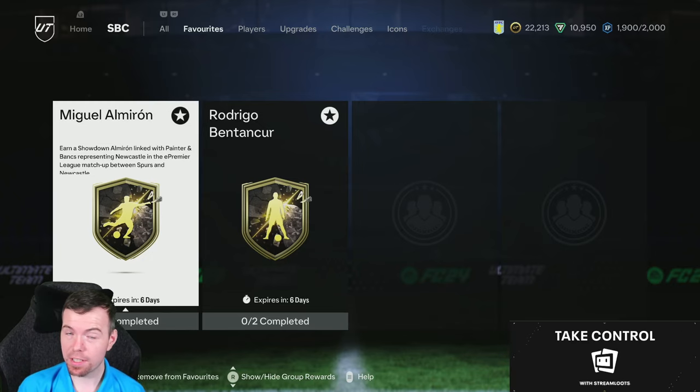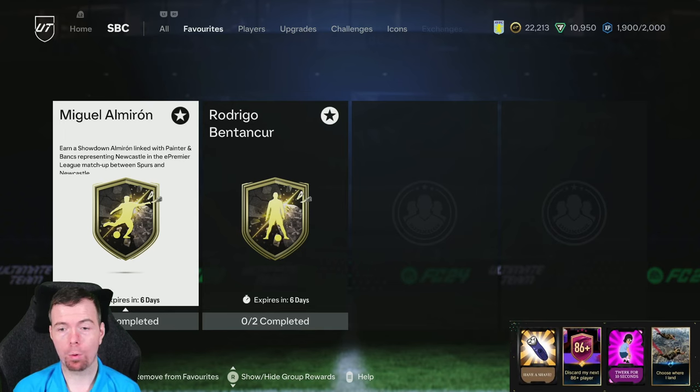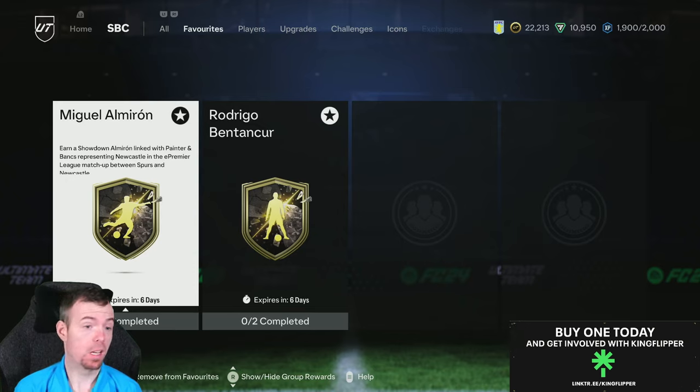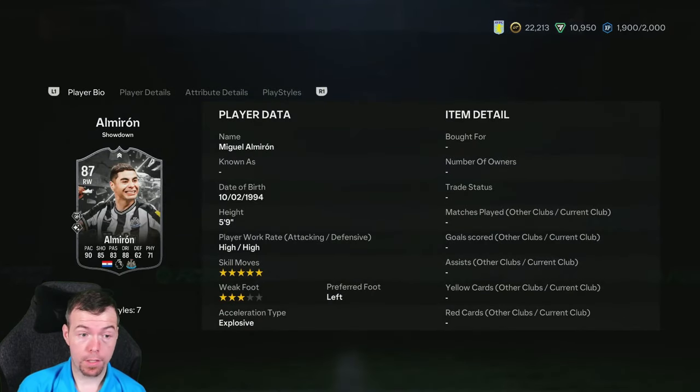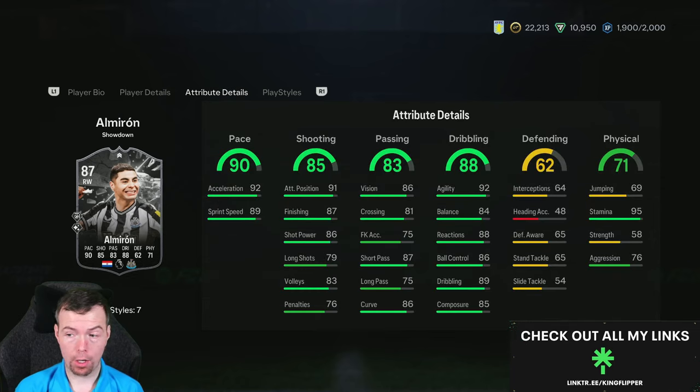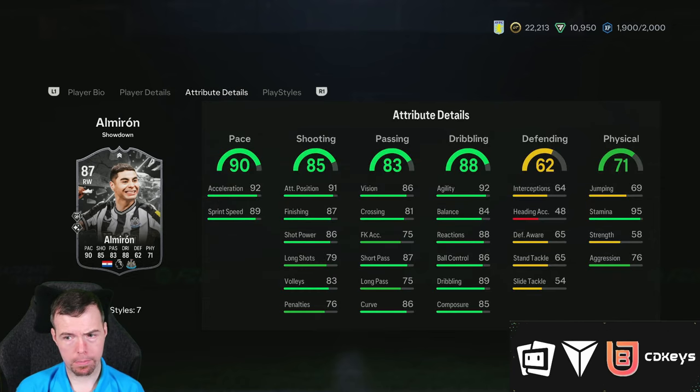Today we have an FC Showdown - I don't know too much about it unfortunately. It's a Premier League one between Spurs and Newcastle. Miguel Moran is the Newcastle player, represented by Painter and Banks. Five-star skill moves, three-star weak foot, high/high, five foot nine, 87-rated, 90 pace, 85 shot, 83 passing, 88 dribbling, 62 defense, 71 physicality. Plays on the right - there are some really good in-game stats, it's a good looking card.